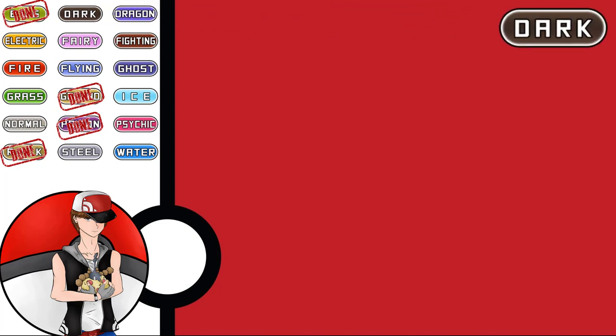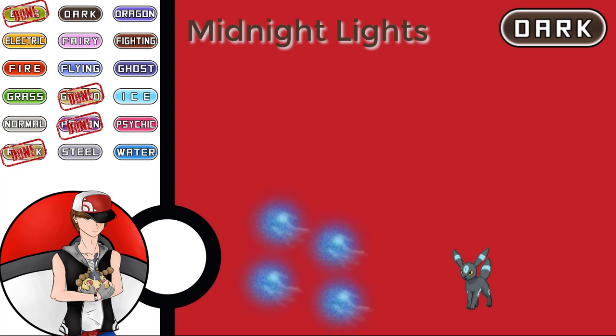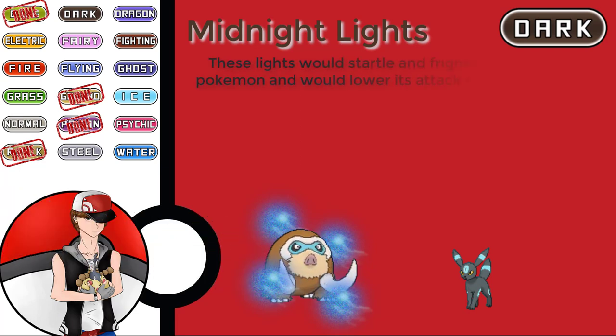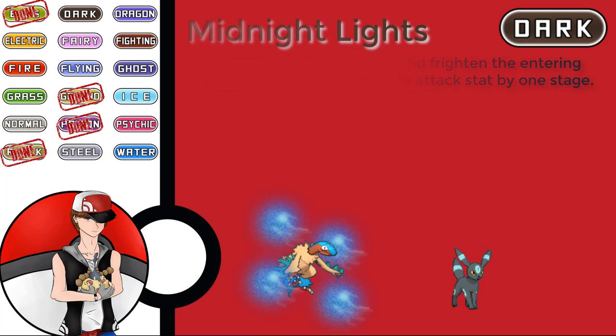Number five is our Dark-type entry hazard, Midnight Lights. As the name suggests, your Pokémon lays or summons ghastly floating lights around the opponent's side of the field. These strike fear into entering Pokémon, lowering their Attack stat by one stage. Remember that Competitive, Defiant, and Contrary still apply here. Importantly, these are floating lights, so they also affect Flying and airborne Pokémon — making this more versatile than ground-only hazards like Sticky Web.